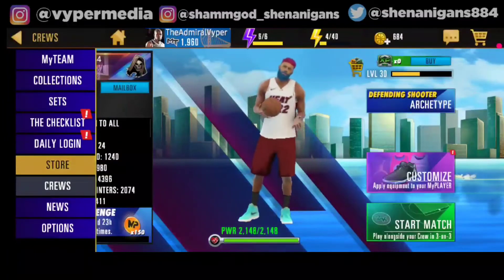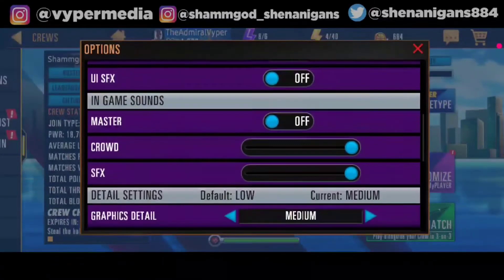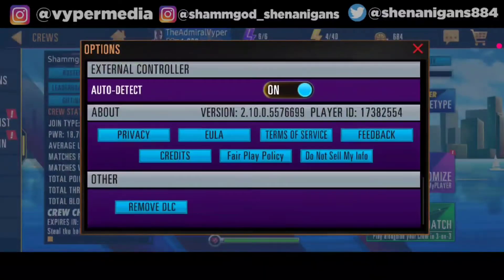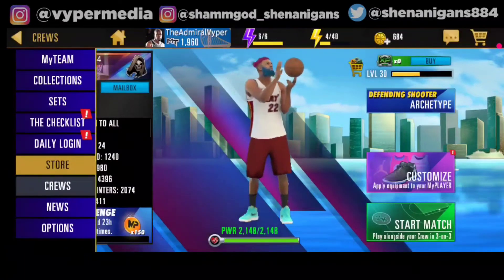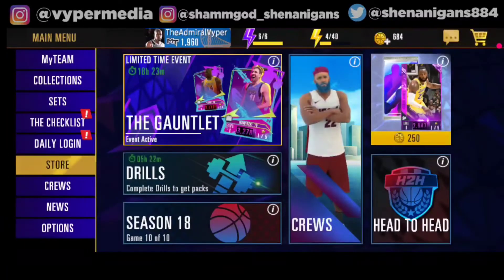The next option after News is Options, which is basically the settings. You can switch the music on or off, adjust graphics, view social media links, and log out of the game as you wish. That's pretty much the section on the left-hand side of the game.